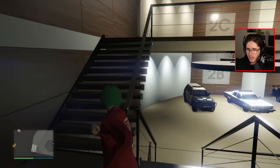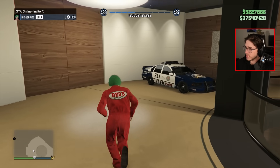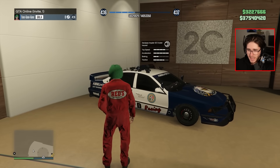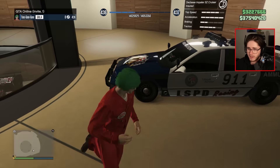We've got one more floor as well. The last cop car is the Impaler SC Cruiser. We've got the big eagle on the front — very American.